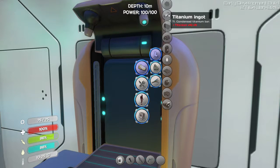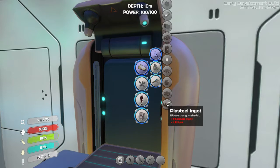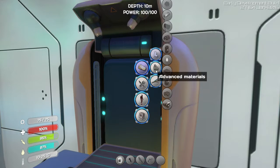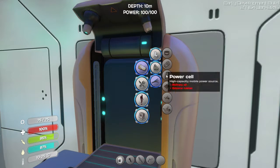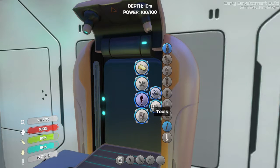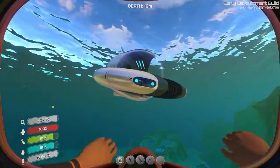How do we get a plasteel ingot? Lubricant is from Creepvine — okay, that's not too hard. We need a titanium ingot and lithium. I don't see lithium in here. So we're going to have to find how you get lithium, which is great. Well, we've got lots of stuff, let's go get to our Seamoth.